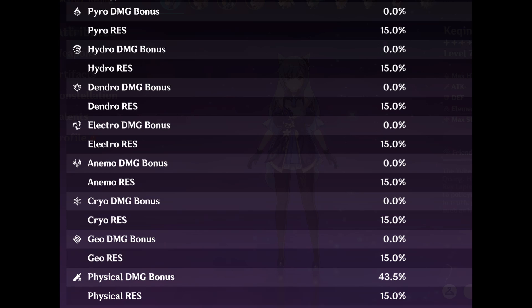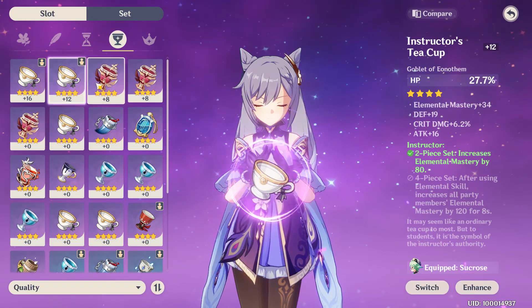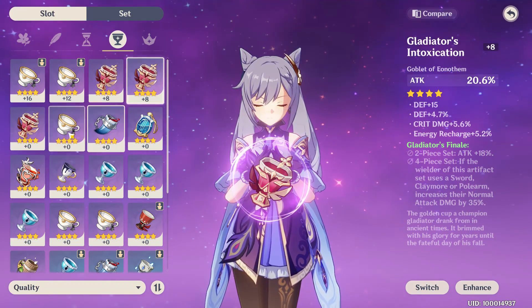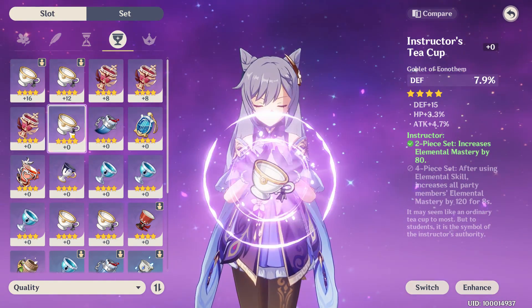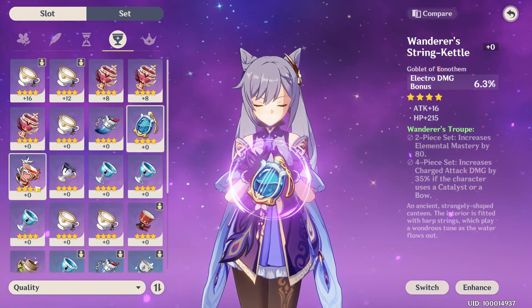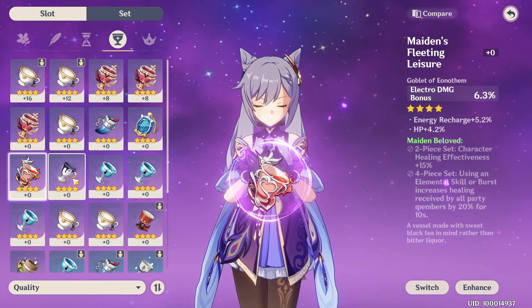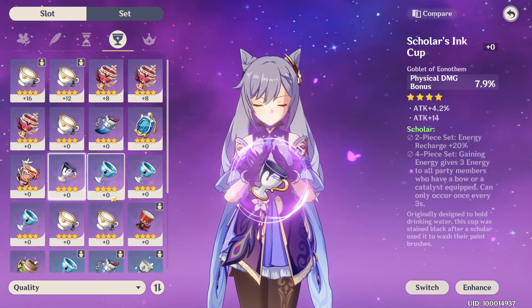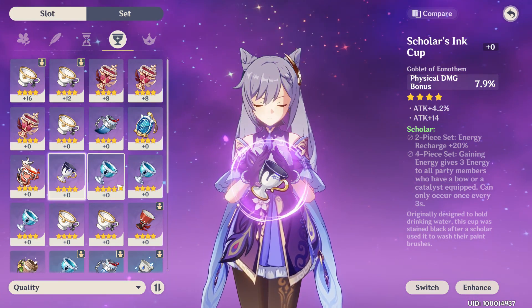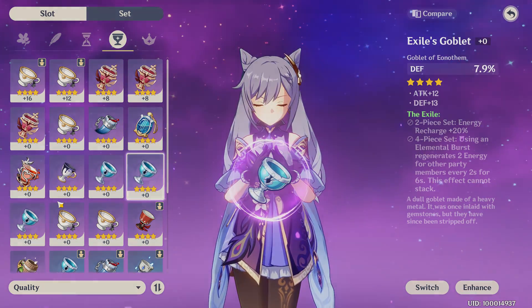The last major boost to your overall damage comes in the form of physical or elemental damage percentage bonuses. There's only one artifact slot where you can get this type of damage boost as a main stat, and that's the goblet slot. If your character is mostly dealing one type of damage — either physical damage or one type of elemental damage — it is worth getting a goblet artifact that gives you a percent damage bonus to that type as the main stat. Here's a very quick and simplified example of how that works.